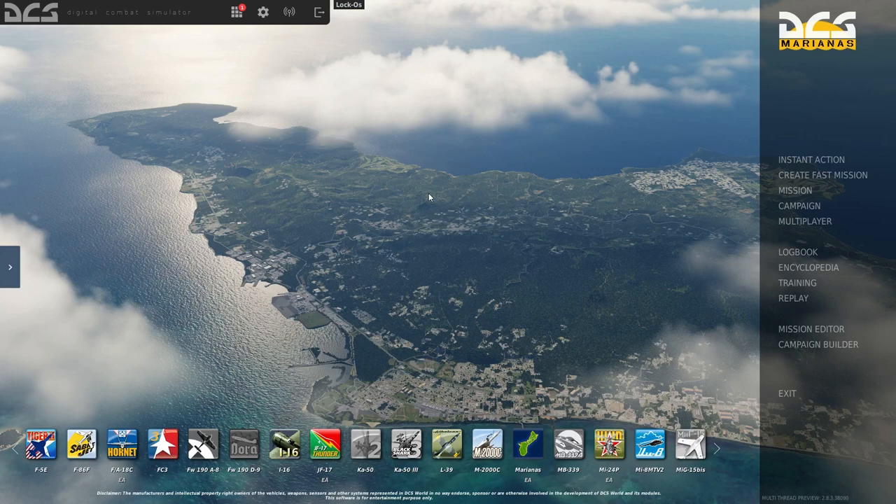Also free is the Marianas map, which you'll need to download separately through the module manager. As the Marianas is an island chain, there's not a lot of terrain — they're tiny Pacific islands — but they're very well-detailed with beautiful jungle terrain and unique buildings in the larger cities. It's a great map for carrier operations, especially if you downloaded the free A-4E Skyhawk. You can use the free carriers, fly the free Skyhawk around tropical islands, and pretend it's Vietnam.